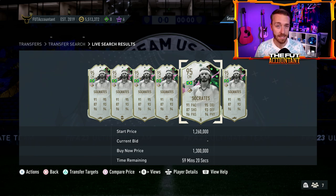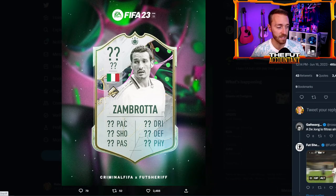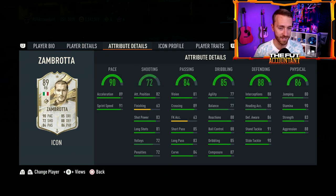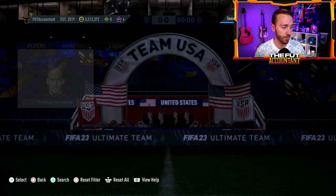Speaking of upcoming content, we do have one leaked SBC player that might drop today. We had a Shapeshifter Upamecano yesterday; maybe EA will switch it up today with a Shapeshifter Icon SBC. Foot Sheriff leaked Zambrotta as a most likely SBC. His Prime was already released this year with right-back or left-back options. This Shapeshifter Zambrotta could be really fun and meta in the midfield or as a CDM — 5'11", 4-star skills, 5-star weak foot already. Imagine him with boosted dribbling and pace in the midfield. That could be a really great SBC, so watch out for that one today.